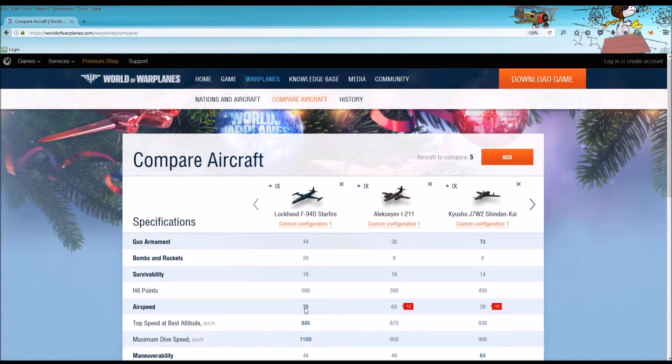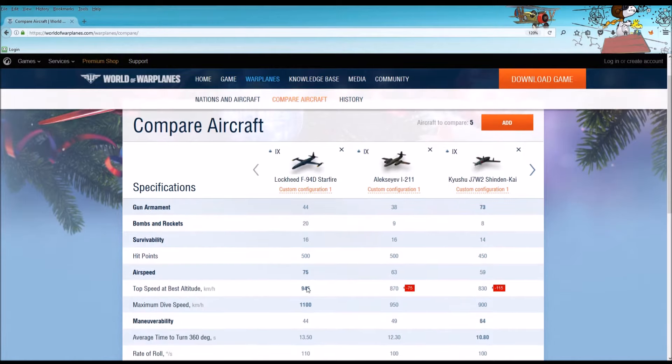Airspeed: the F-94D Starfire is vastly superior to the I-211 and the J7W-2 in terms of airspeed. Top speed at best altitude — this is where the aircraft is totally in its element at its ideal altitude, which for the F-94D is 1,800 meters. You can see it clearly outclasses the I-211 and the Shindenkai. Flying the J7W-2 feels like a slow aircraft — you just feel like you're not getting anywhere. Whereas the Starfire, you're booking it.